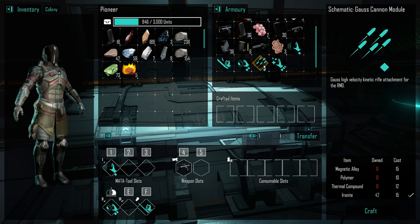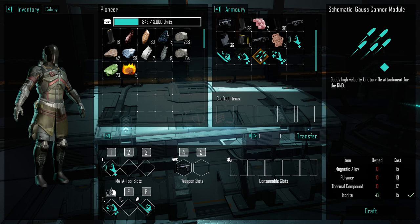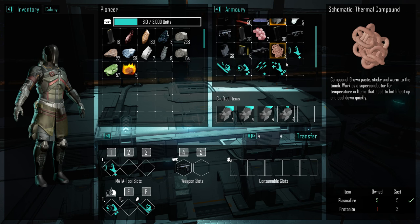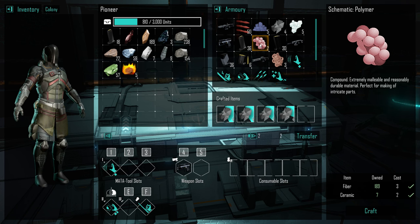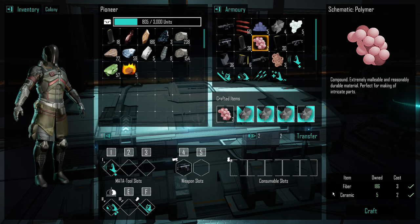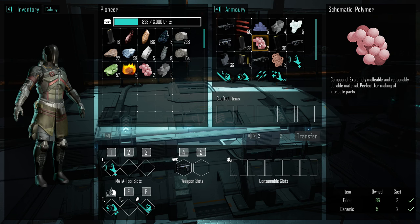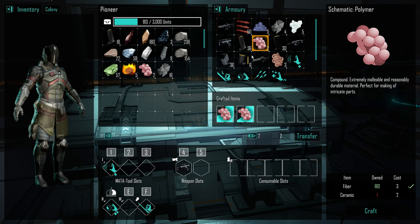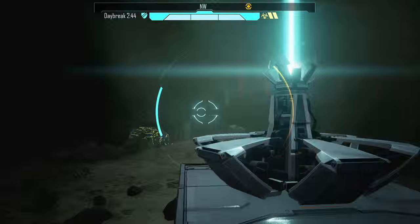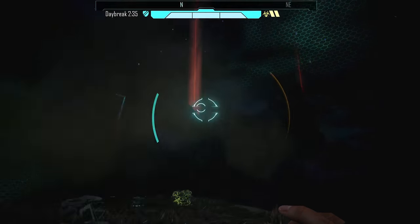A high-velocity kinetic rifle attachment for the RMD — yes please, we get a gun for our arm! That's amazing. I think that's what we're going to do next for sure. We also can reconstruct the energy harness module if we accidentally delete it. We need magnetic alloy, polymer, and thermal compound. We need 15 magnetic alloy — we can definitely make those. For polymer we need 10, and we get two each time. The crafting queue is full so we've got to wait. They don't count until we grab them out. We're out of ceramic, so we'll have to go grab some more materials to finish this.